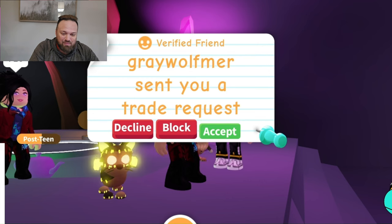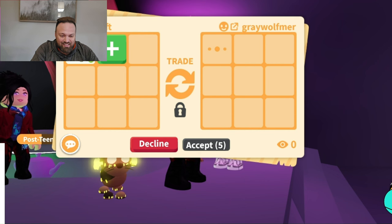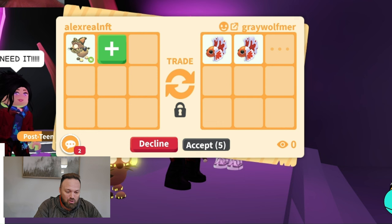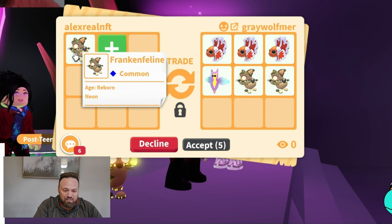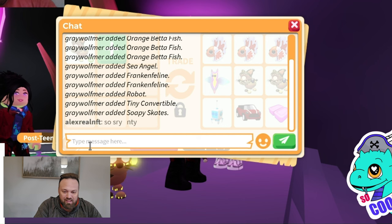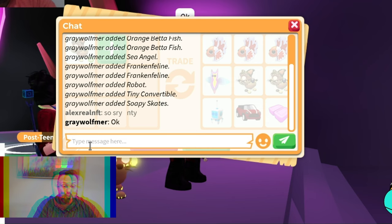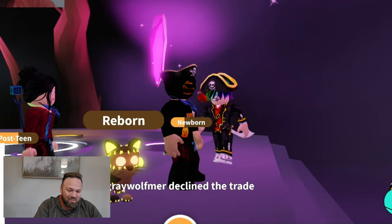Gray Wolf is sending a trade request. Let's go ahead and put it in — this is the first neon! Comment below if you've been able to make one and what offers you've gotten. They're putting three orange betas — remember this is a common — they're putting three ultra rares, two of those, and the sea angel. I'm going to say sorry and decline, because it's the first one and they're so cute.